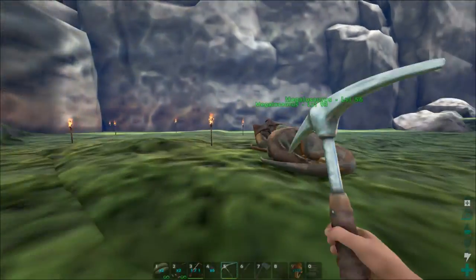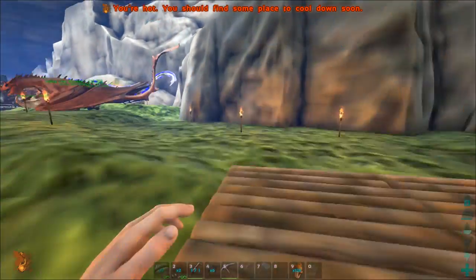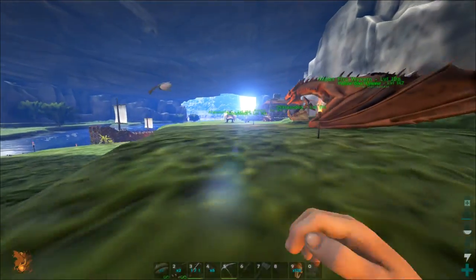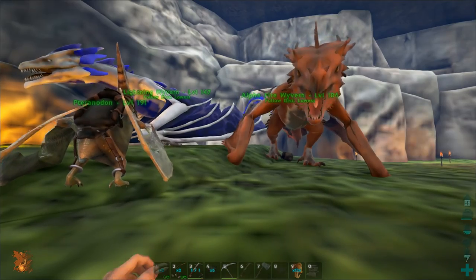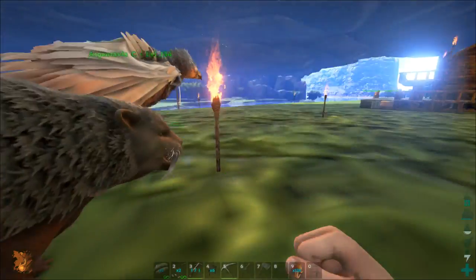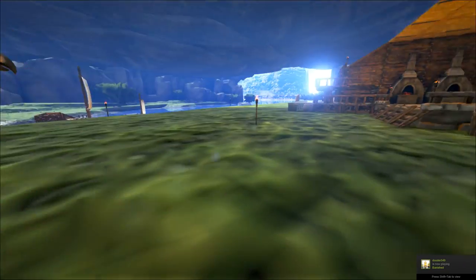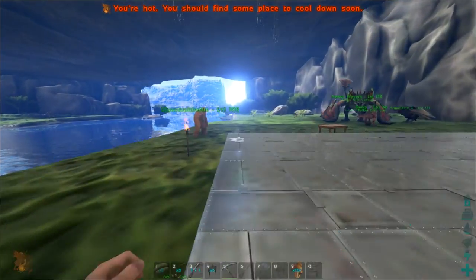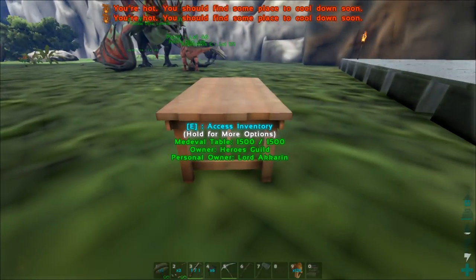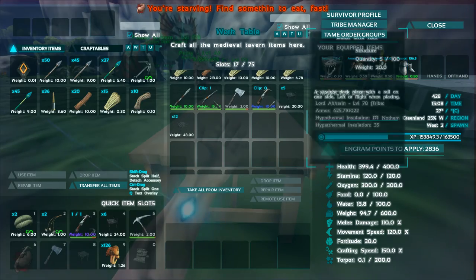I've got two Megalosaurus as well. I like these. They're pretty low level — I need to find a female one so I can start breeding them, because at the moment I've got two males. My texture's bugged so everything looks a little bit potato-y at the moment. Look at the little blurry Saber face. I haven't named any of my dinos yet, so if anybody has got names for things they want to see, just comment it down below and if I like it I'll name them.